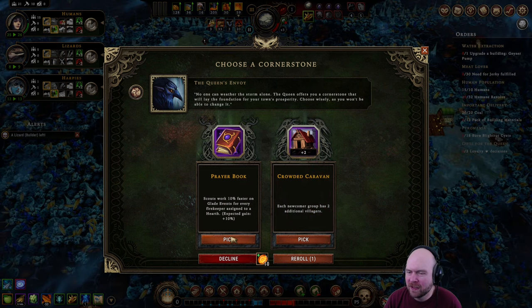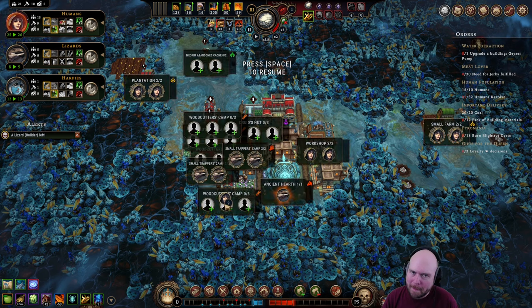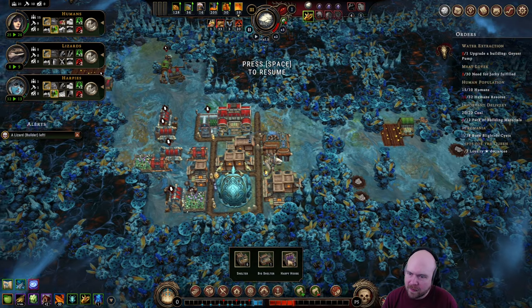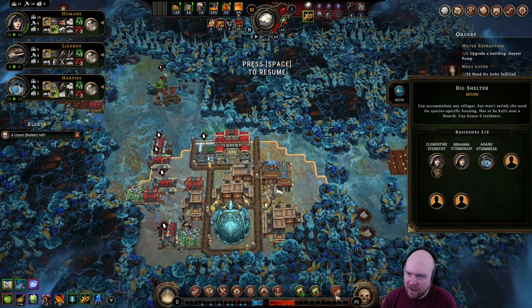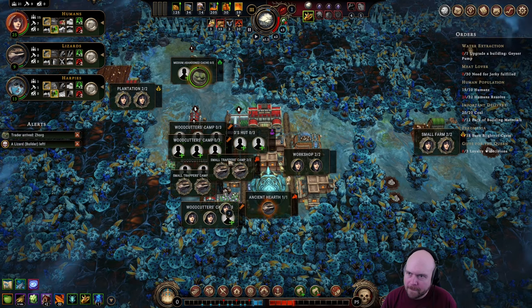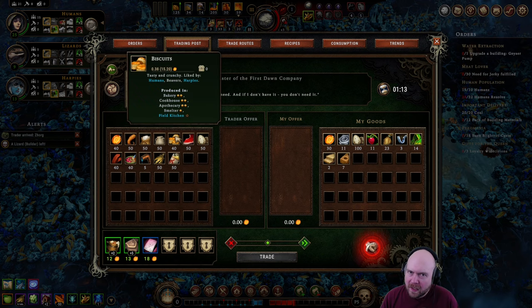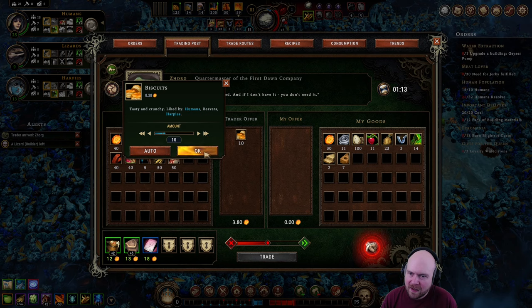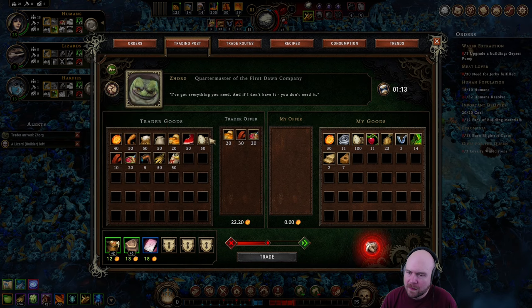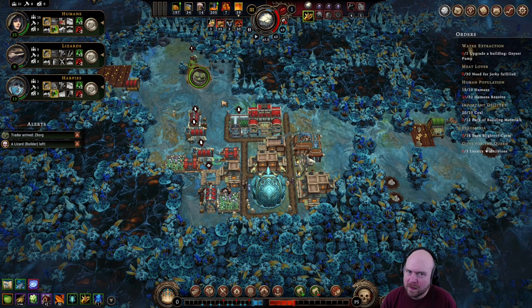Each newcomer group has two additional villagers, or glade events are 10% faster. Let's go with more villagers. We can push resolve on humans right now. And harpies — I know what you want. Hello. Biscuits, porridge, jerky. Push resolve.